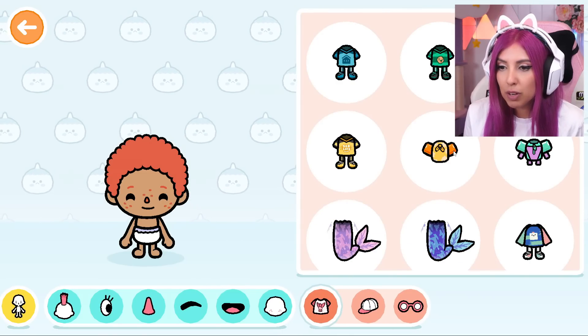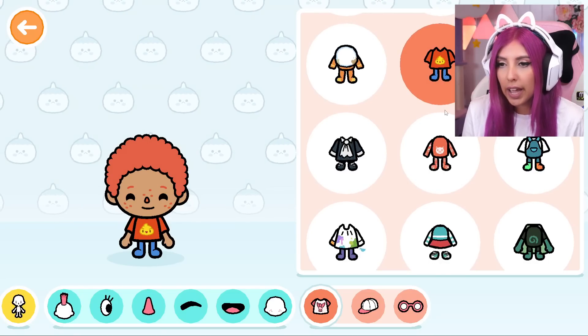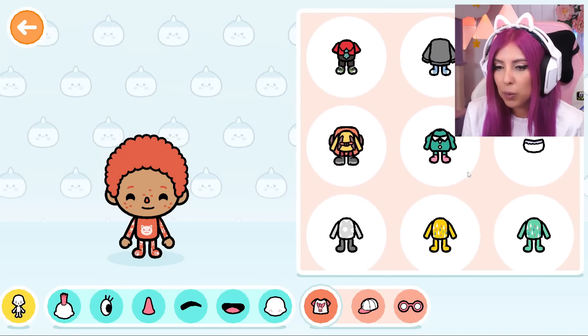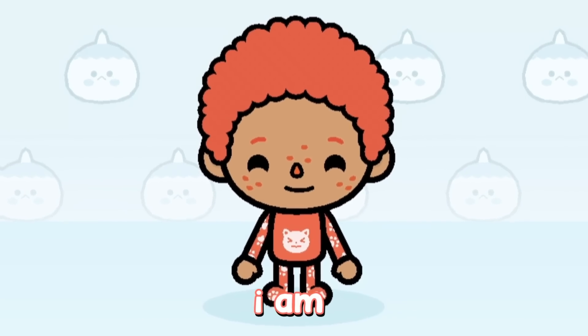Now let's choose him an orange outfit - there has to be an orange outfit, there just has to be. I found orange outfits here - this one or this one? This has more of the colour so I'm gonna go with that, even though that one is so cute. And that's our orange baby complete - I am flying through these.